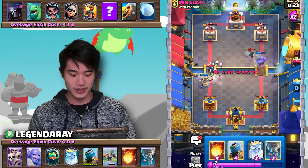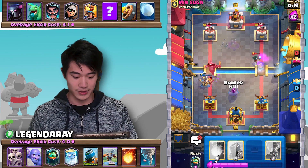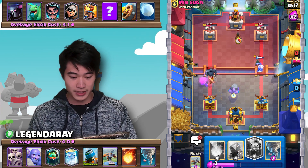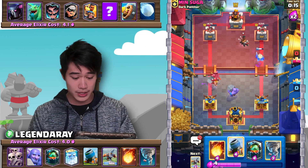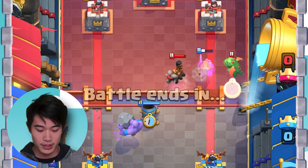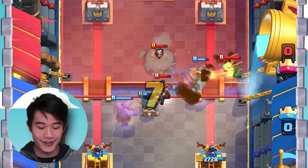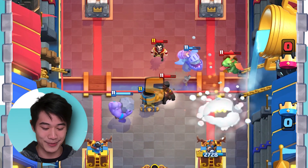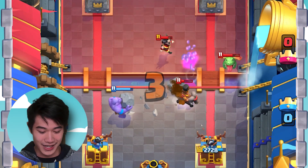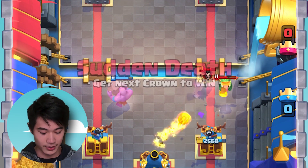What we're going to do here is go in with our Skeleton Army. He's got all his good stuff to distract, but that's fine. What we're actually going to do is use a center-plant Mortar, which will pull the Ram Rider nice and easy. The E-Wiz actually doesn't hit the Baby Dragon — that's pretty good for me. But I think I'm actually going to have to Fireball here to clear the way.